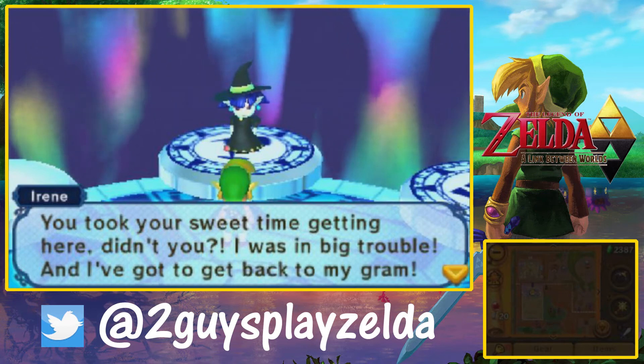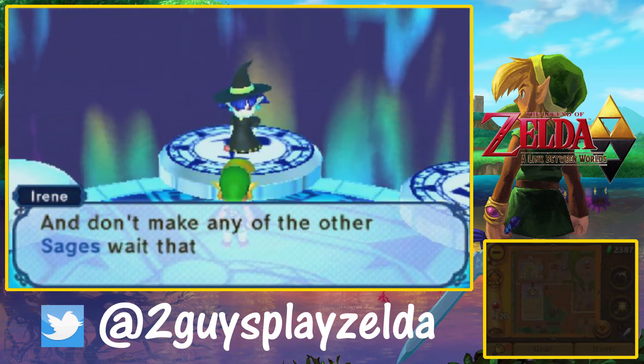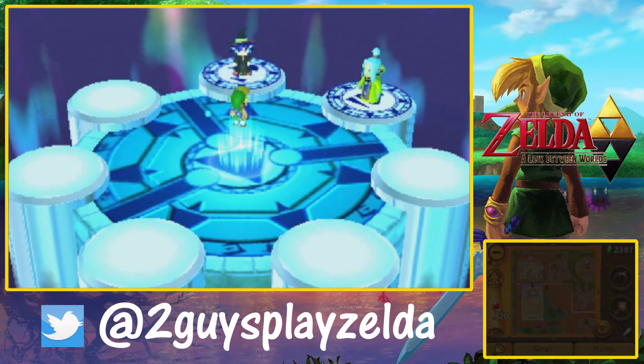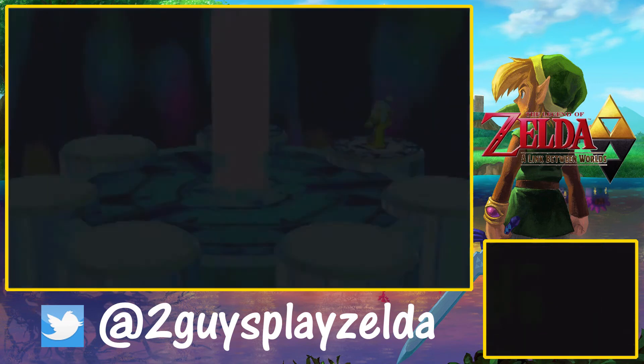I was so happy to get Irene back, because she's one of my favorite side characters in this game and I missed her little sarcastic comments. Every time we would warp somewhere before, all we would get was like three dots. But anyways, we finished the Desert Palace, and this will go ahead and wrap up part 29 of A Link Between Worlds.